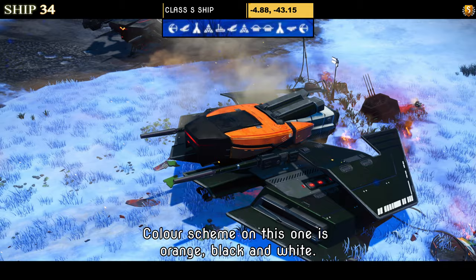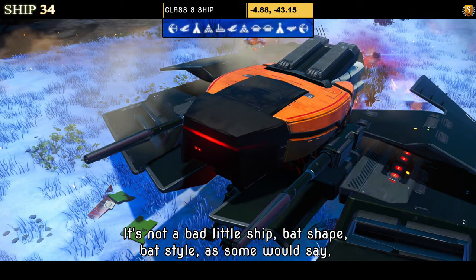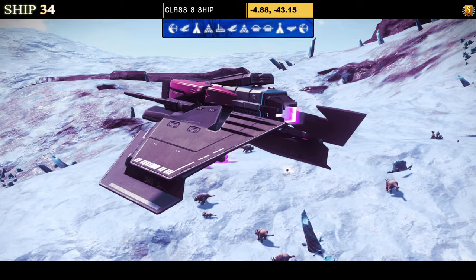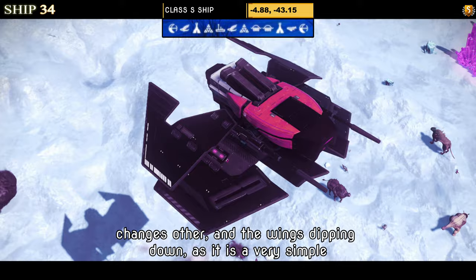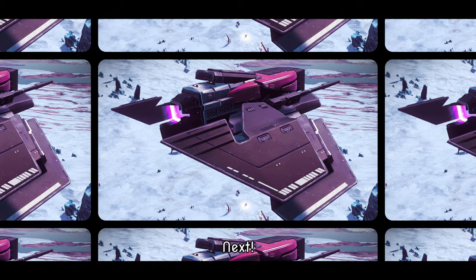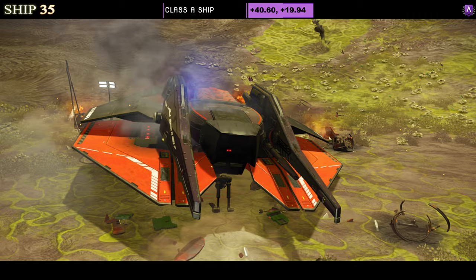Number thirty-four is a Class S in orange, black and white. It has a small bug body with a dual layer of small black wings — a bat shape, as some would say. Supercharged slots show three available even though there should be four; the fourth is locked away in the bottom corner. In the air nothing changes other than the wings dipping down, as it's a very simple ship with no optional extras.